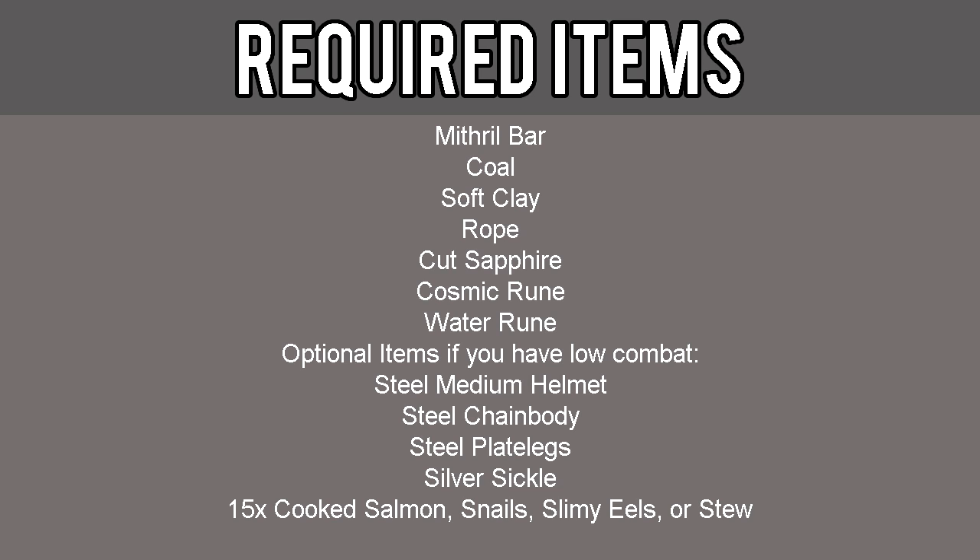The next items are optional if you have low combat, but it is highly recommended to have a steel medium helm, steel chain body, steel plate legs, silver sickle, and 15 cooked salmon, snails, slimy eels, or stew.